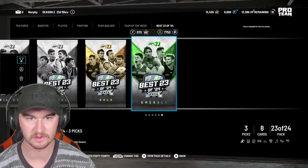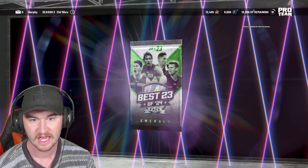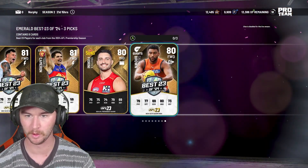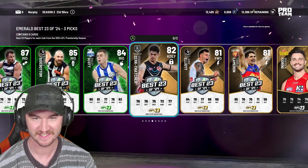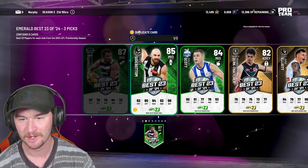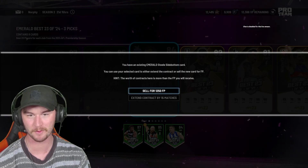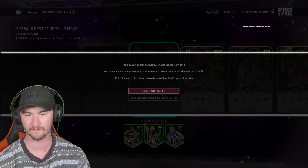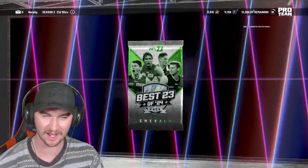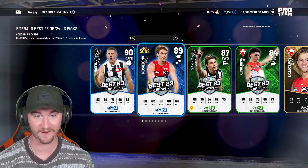Getting lots of footy points up as well — I may even jump into a team of the week one. We're going to jump somewhere else eventually, because as much as I love the Best 23 of 24 packs, we want to find somewhere else. This is almost a full pack of them — that's crazy. That's actually so good. There's even an Orth in there — how nice. We've got Paddy Dangerfield. We'll take Steel, even though he's a doubler, and we'll take Bailey Scott. Why not? That's a sick pack. I love it when we get more of the promo cards — that's when I get really excited.